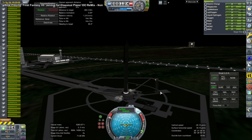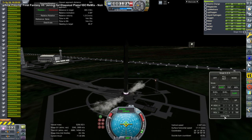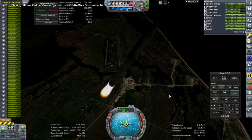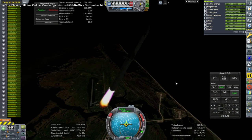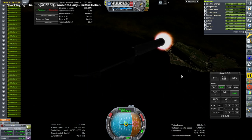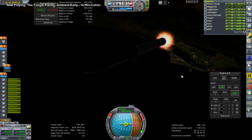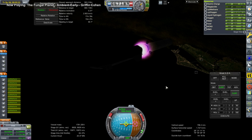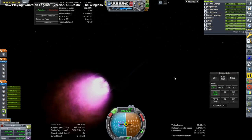Here we are launching with Starship Super Heavy. This is still on the old computer, so it's still going to be a laggy launch. It turns out it was also a nighttime launch, so I guess the frames don't matter too much because we can't see anything anyway. We stopped the engines short so that the Super Heavy has fuel to get back, and we continue with Starship.